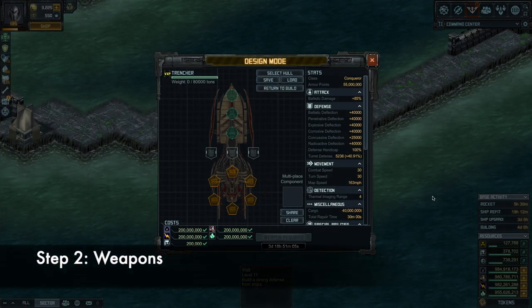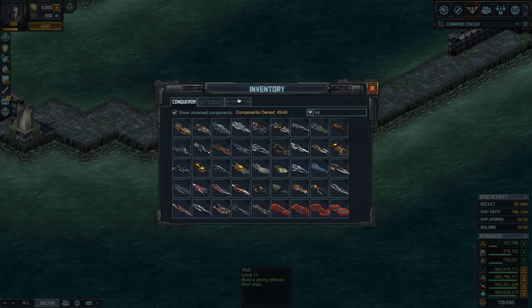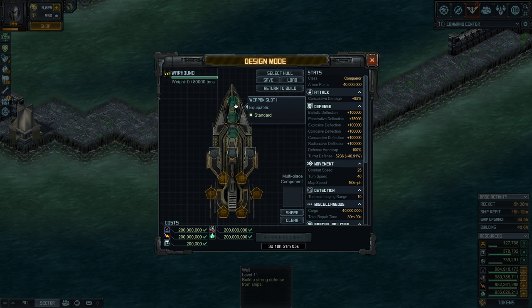The first thing you've got to understand about the ship you're building: a good idea is to look at the attack bonuses the ship has built in. For instance, the trencher has ballistic damage, so naturally you should be putting cannons on this ship. If you select a different hull, like a warhound, it has concussive damage, so naturally some sort of gatling gun or depth charge. You also have to look at the type you can equip on a slot — for instance, here it's only standard weapons, meaning no torpedoes, no underwater weapons, no countermeasures.